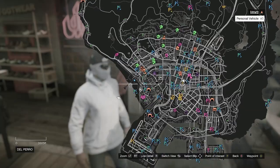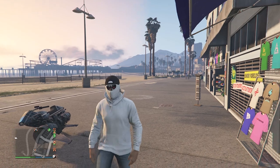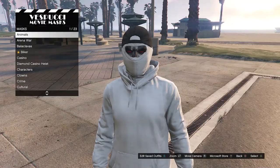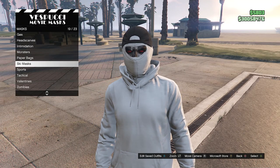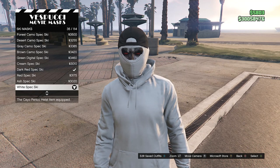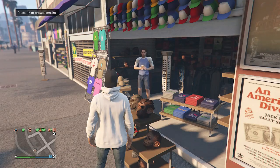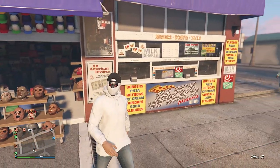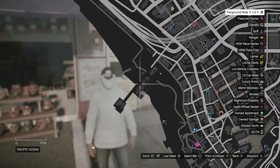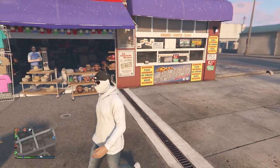Now for this outfit we're going to head to the mask store. Once there, walk over to the masks, scroll down to ski mask on slot 19, and equip the White Spec Ski on slot 35. After equipping this ski mask, back out of the mask store — your hat will come off your character. Now head to the pier so we can do the telescope glitch and merge the hat with the mask.